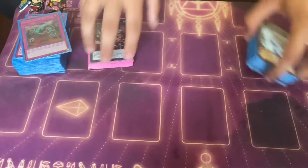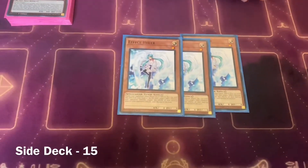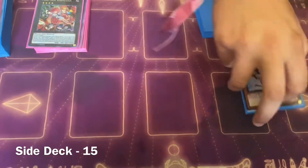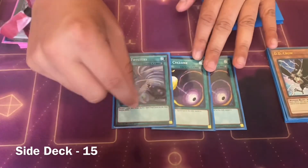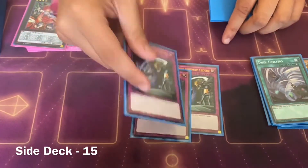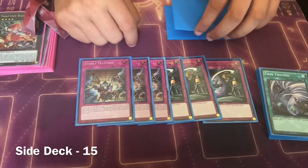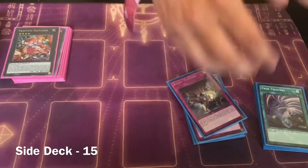For the side deck: triple Valor — going second you want more hand traps, and it's good in almost every game. One random DD Crow because I had one extra space and didn't have the cards I needed. Double Cyclone and Twin Twister — I was missing a Cyclone so I put in Twin Twister, same thing basically. Triple Different Dimension Ground — I didn't side it in much, but for some decks you just get them, and triple Evenly for back row. It's a great card going second and won me a game.